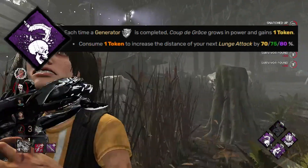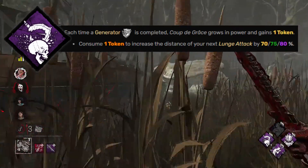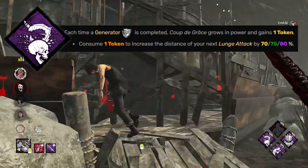Coup de Grâce makes up for the lack of Bamboozle here. In the first build, Bamboozle would allow Wesker to vault slightly quicker, catching survivors after vaulting and getting an early hit in chase. Coup works the same, although this catch-up is mid-swing.